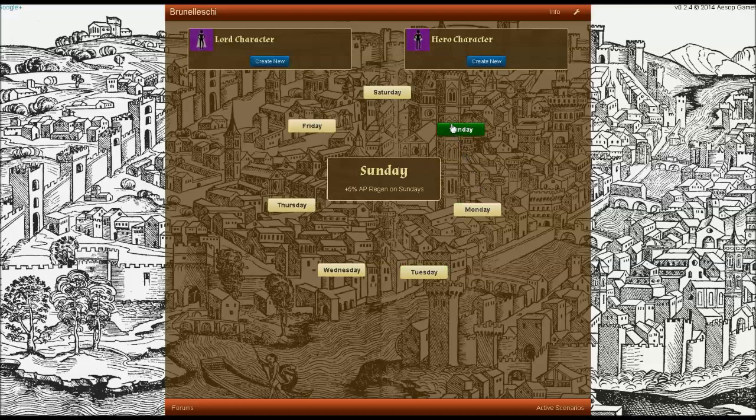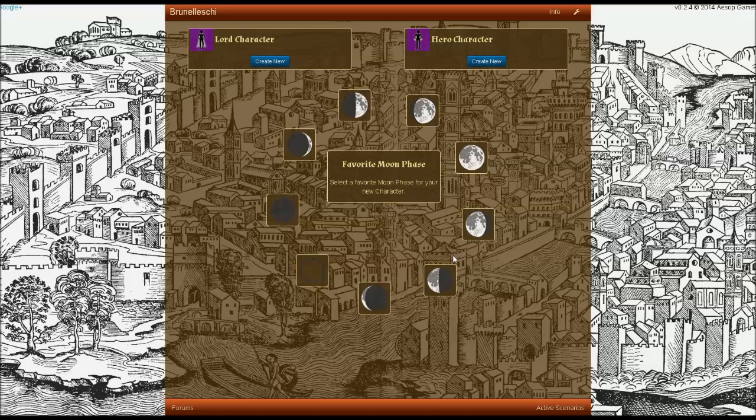You're also asked to select a favorite day. There are no downsides to selecting a favorite day — it just gives you a 5% action point regeneration bonus on your day of choice.